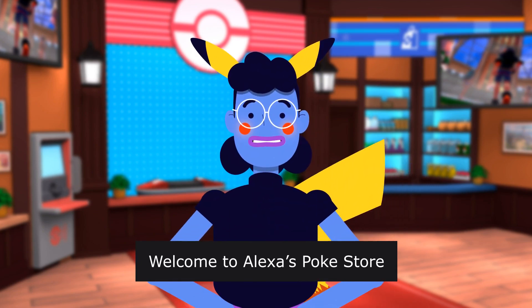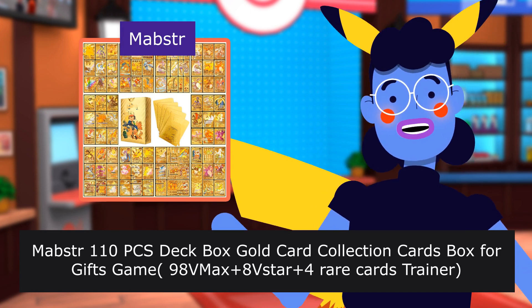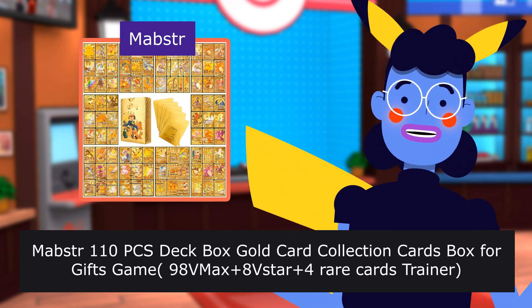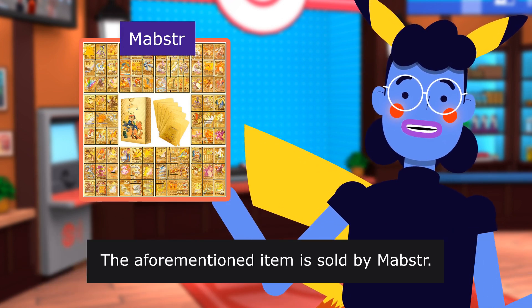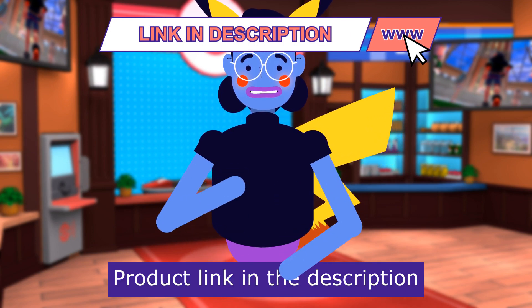Welcome to Alexa's Poke Store. The Mabster 110 PCs Deck Box Gold Card Collection Cards Box for Gifts — a Game 90 item featuring Cytostar 4 Rare Cards and Trainer cards. The aforementioned item is sold by Mabster. Product linked in the description below.